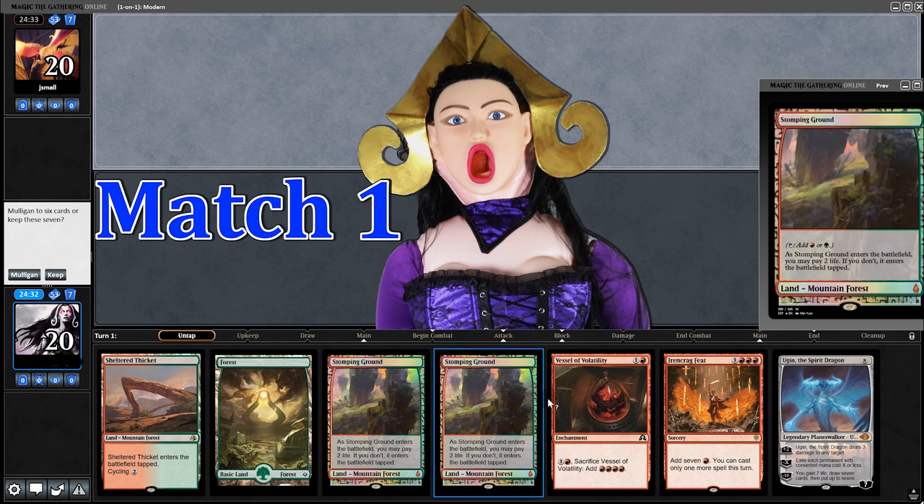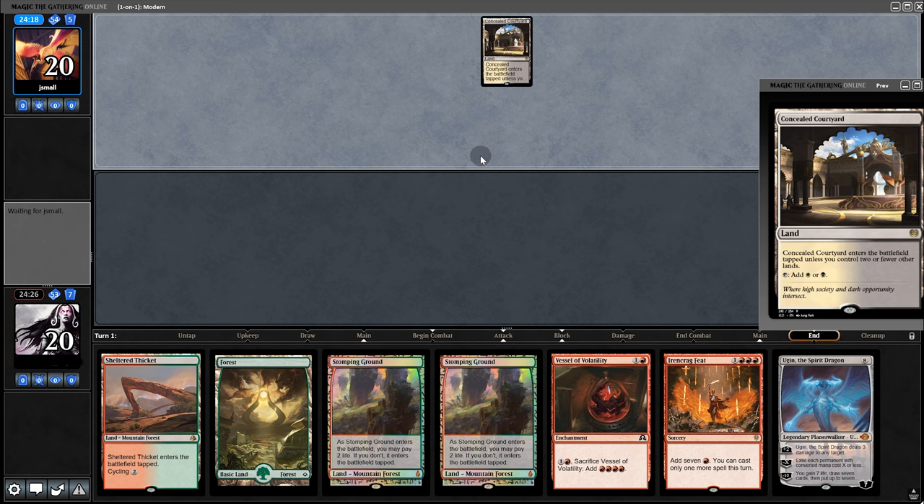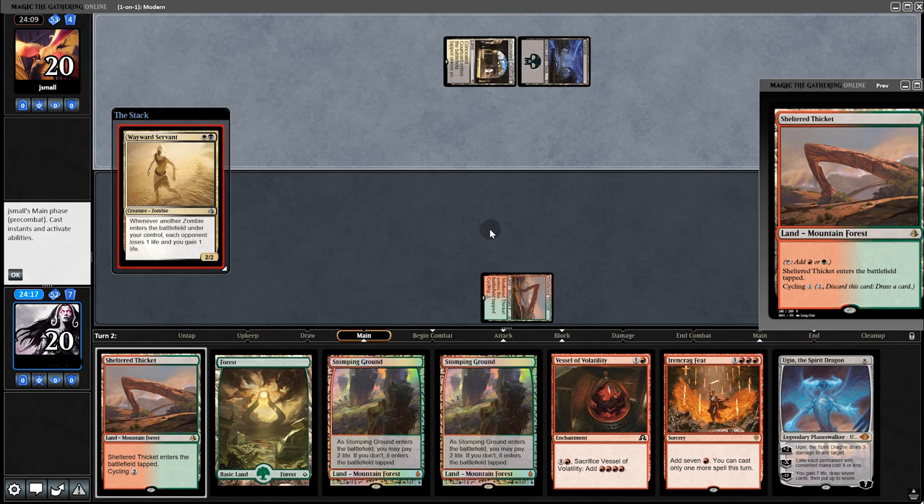The opening hand is muy grande — I see a turn 3 Ugin, so we'll keep. Hoping the opponent doesn't have Thoughtseize. So far so good. Start at the Thicket, and as long as we don't see discard — okay, good.